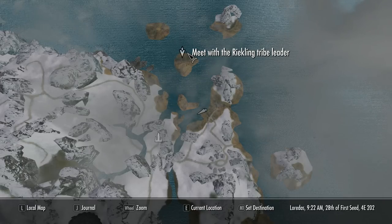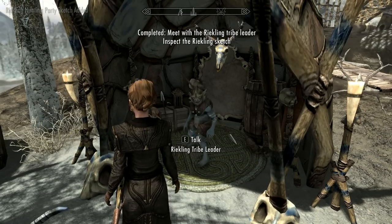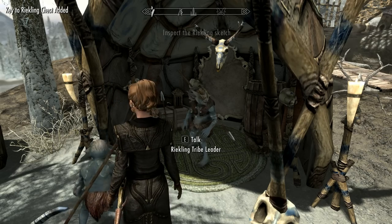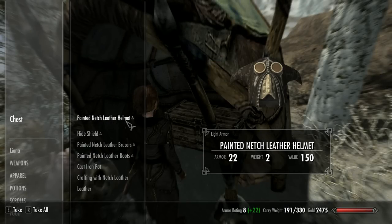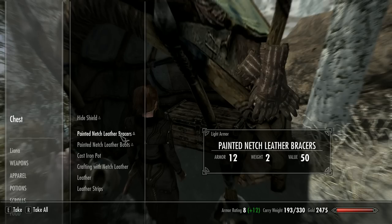You've got three options here. You can kill the Reiklings and grab the key to the chest, you can go on a hunting trip with them and kill a Netch family, or do as I did and persuade them that eating the leather will kill them. Whichever you choose, go and empty the chest and take your time to grab any leather, leather strips, and charcoal around the camp.